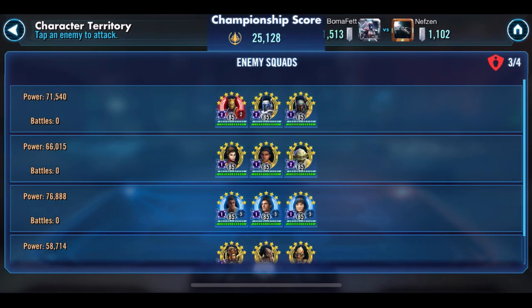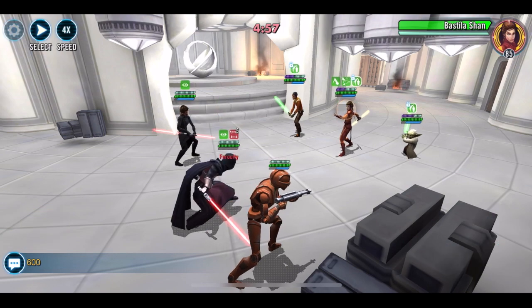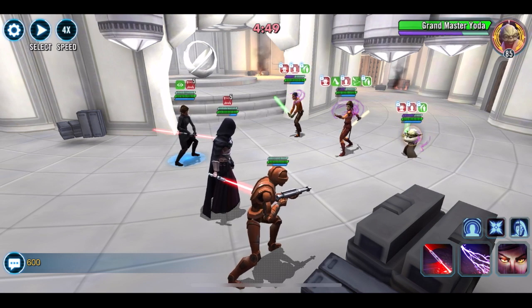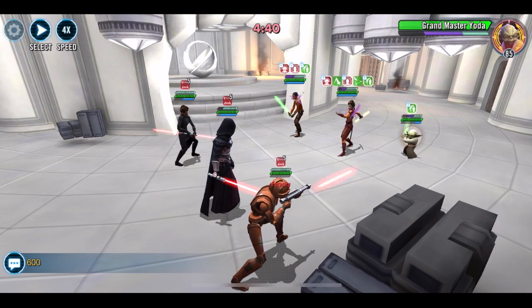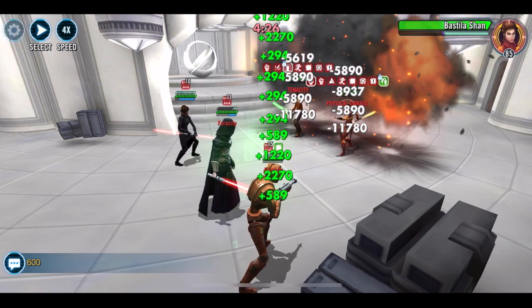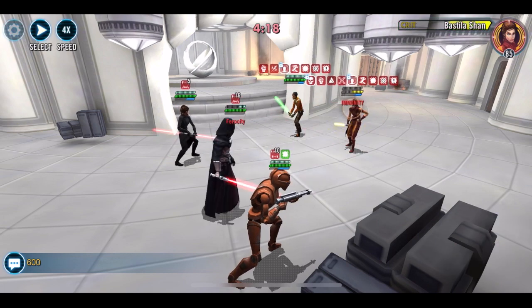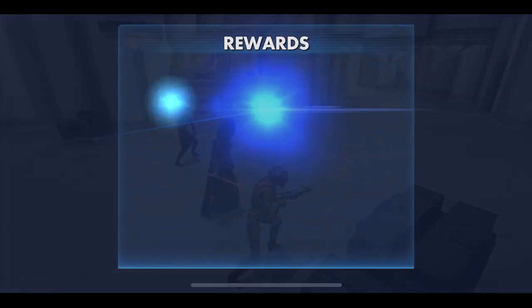Next up is the Bastila Jedi squad, and I have my Darth Revan available. I usually put Darth Revan on defense, but because I let my defense roll over from last round I have him for offense. I start with the fear, then decide — everybody already has fear, so why put fear again? I just attack Yoda and try to get rid of him as quickly as possible. There are a couple of counterattacks, so my Darth Revan is hurting a little, but Yoda's gone. Next I go after Bastila — she's kind of thick because of all the extra protection up she gets, but Darth Revan makes quick work of her. Then bye-bye Ezra. 53 banners.